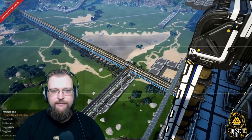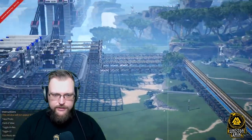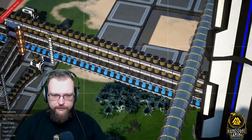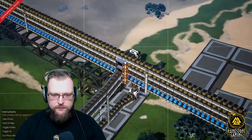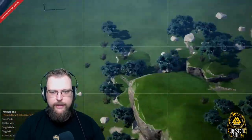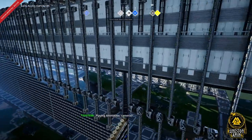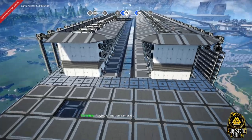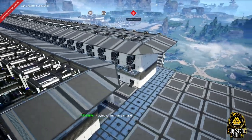Let me show you quickly what I have in store here. As you can see, this comes in from a train, gets delivered to where it needs to go, but it gets smart splittered over here on an overflow system going into my sorter. So I will have plenty of stuff left over. Wherever your stuff is coming in from, make sure you set a smart splitter overflow into the world line and then you're done.